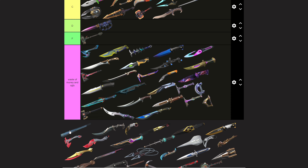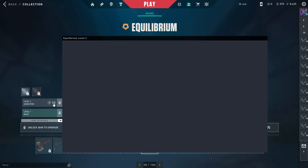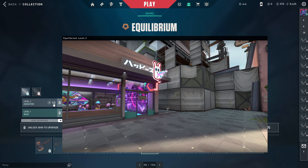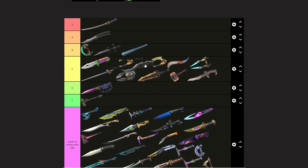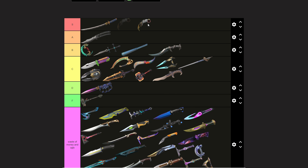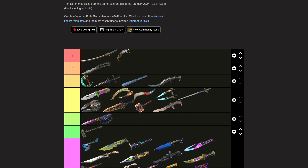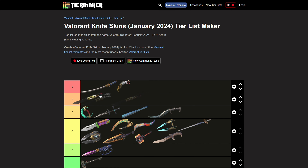I don't know how to pronounce the name of this fan knife, but it looks kind of cool — it's a B for me. The inspect animation is kind of clean, the pull-up is clean. The Forsaken Dagger is another B tier. The Champions Karambit is S tier — there is no argument, nothing much to say about it. The Champions Butterfly Knife is another S tier.